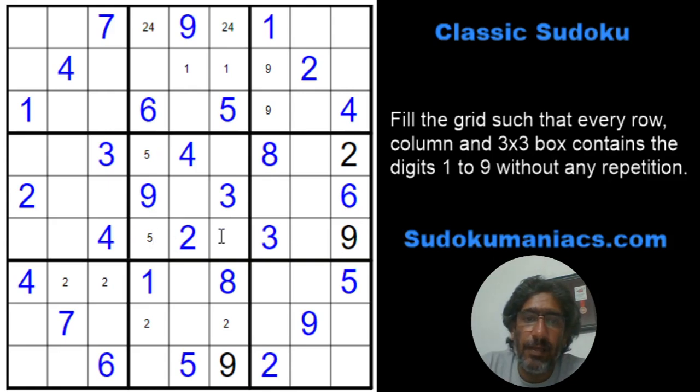9 cannot be here, it cannot be here, so this has to be a 9, which makes this a 5. Oh — how stupid of me, we already have a 9 in the box. Sorry about that, sometimes I get ahead of myself. We'll leave the pencil marks of the 5 there — my bad, sorry about that.